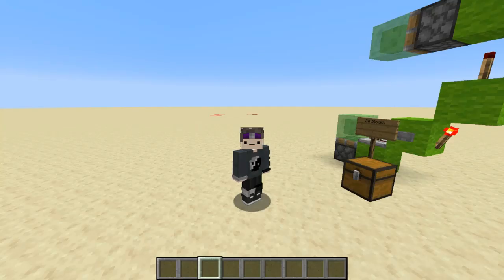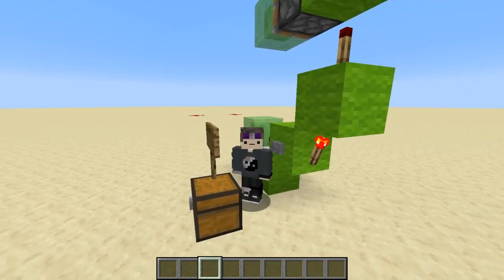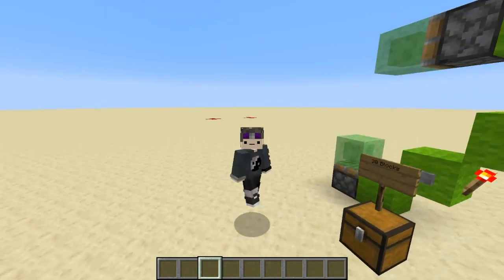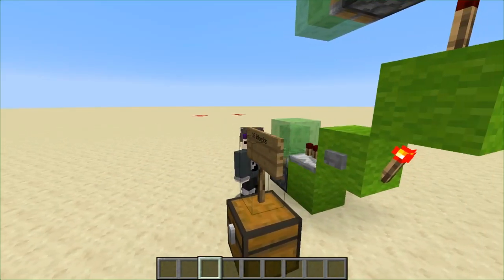Hello everybody, my name is Weefies, welcome back, I hope you're all having a great Tuesday. Today we're going to be looking at three different cannons in Minecraft. One is a TNT duplicator, one is an item cannon, and one is a TNT cannon with a TNT duplicator that you can use in your flying machines. Cannons are really useful, but nobody really goes into depth on how to make them. So today I'm going to be showing you guys these three, and if you enjoy and find these useful, consider subscribing.